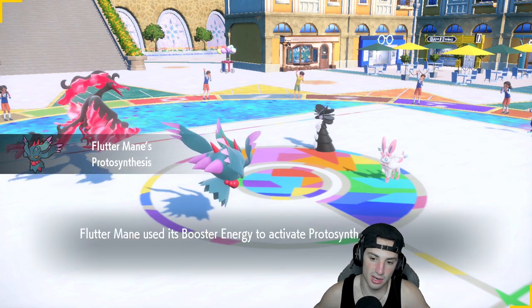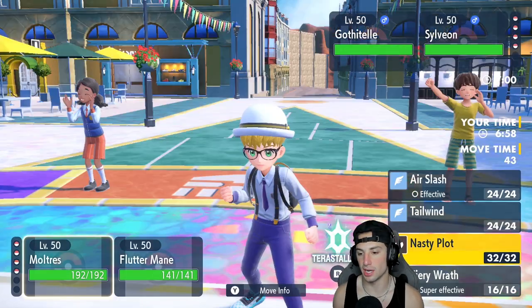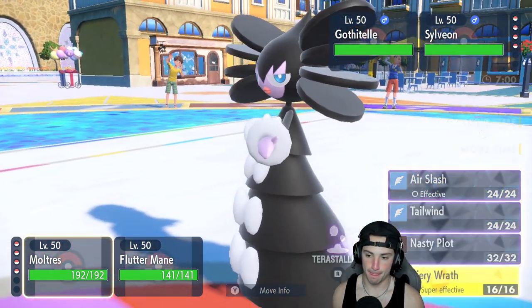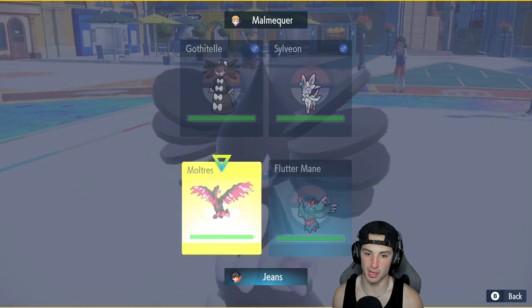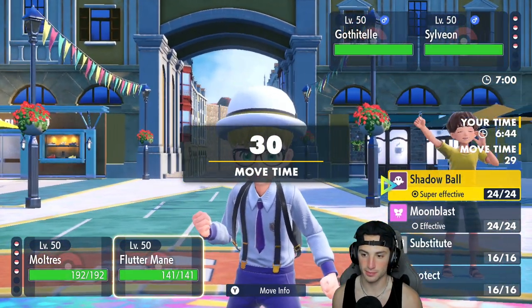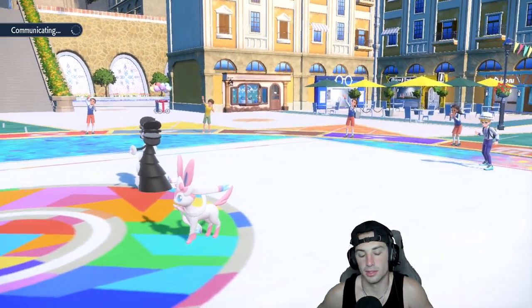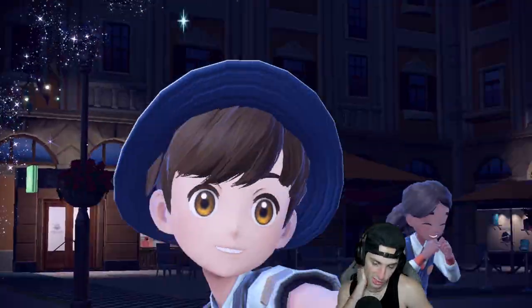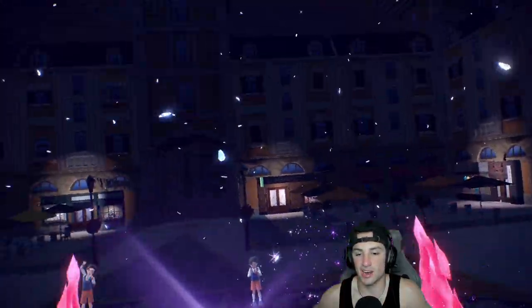Sylveon's gonna come out here with Gothitelle. I might just protect this turn and let Flutter Mane do its thing. A Fake Out from Gothitelle could 100% come out here — I don't have Protect so I'm going to go for Tailwind. Actually I'll go for Nasty Plot if we can pull it off — they go for Fake Out, so I Tera into Poison. The Poison Tera is so good, especially with how many Flutter Manes are in the meta right now.